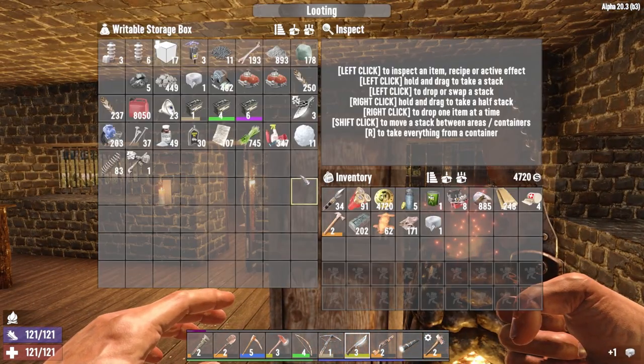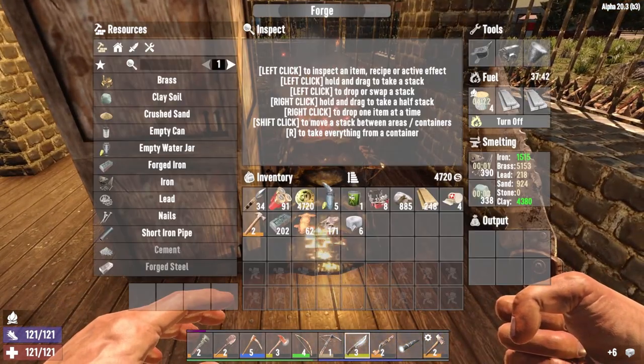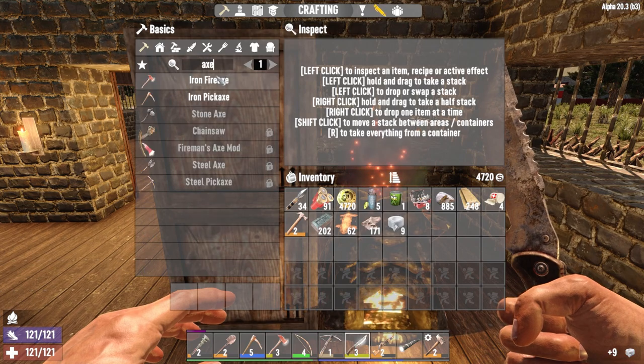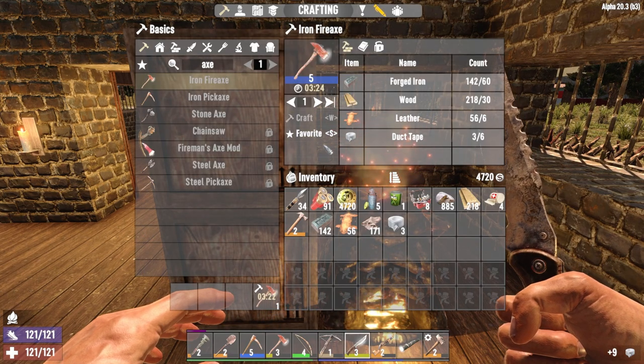I remember I always called it duct tape for the longest time — I thought it was named after the animal. I'm like, duct tape? Why do they call it that? Here we go — axe. There we go, the level 5 axe. Shazamalan, it is underway.